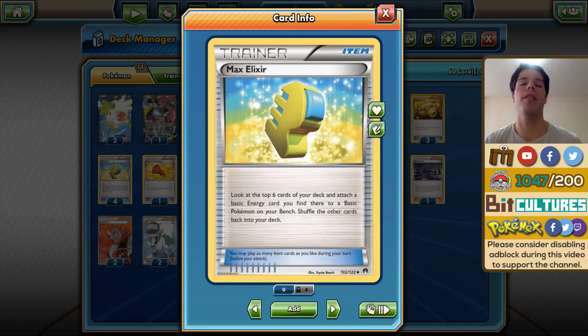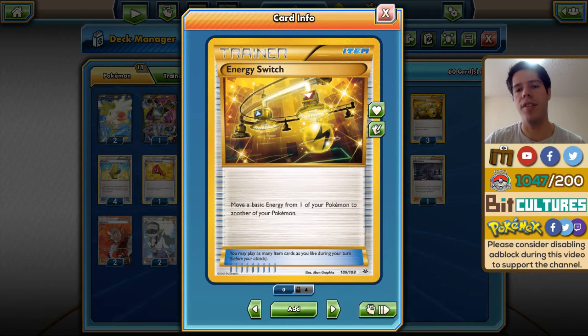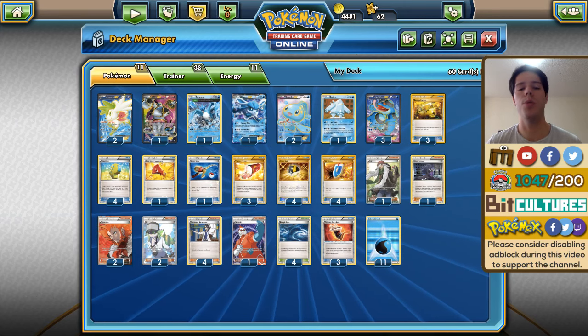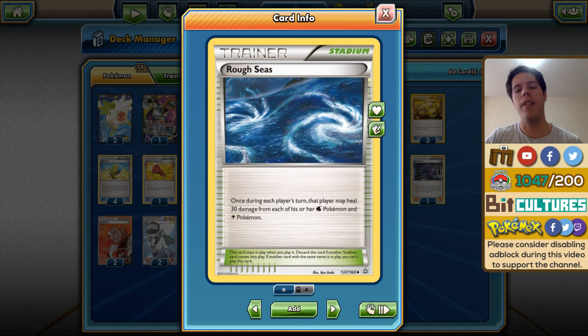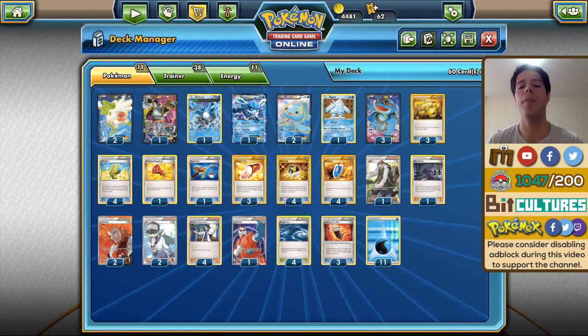Three Trainer's Mail, but the main card that allows this deck to function really well is Max Elixir — look at the top six cards of your deck and if you find an energy you attach it to one of your benched Pokémon. When combined with Energy Switch you can power up whatever is active; no energy goes to waste. We also have one Megaphone, one Super Rod, four Rough Seas which are really nice for this deck, and Fighting Fury Belt makes your Pokémon last a very long time.